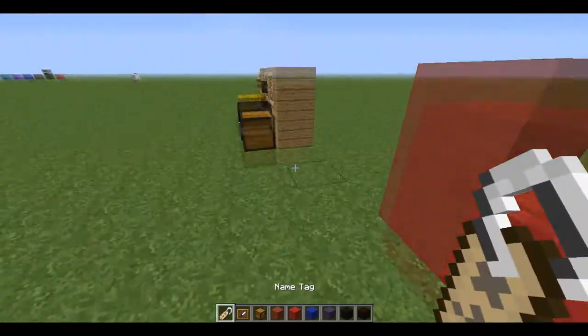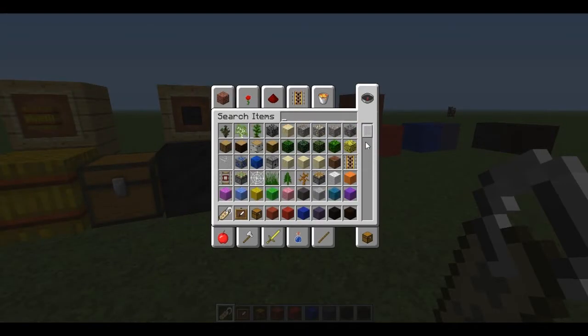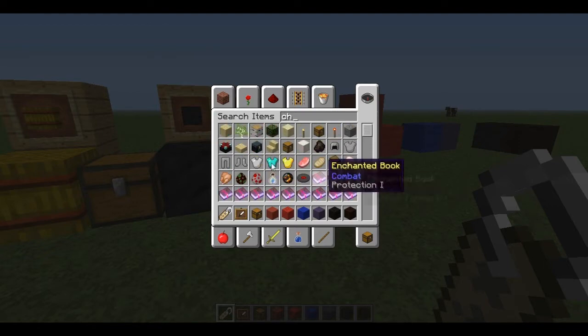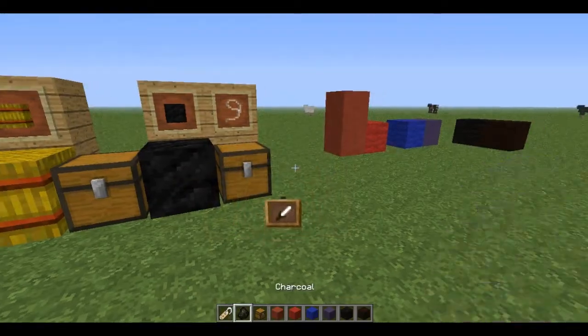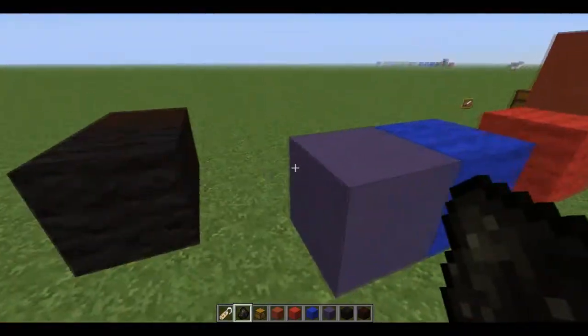They've also got this name tag - I don't know what that's for really yet, but that's just something else they've added. There's loads of bug fixes they've done. They've also got a new texture for charcoal. Not really sure if I like that or not - makes it a bit different to coal I guess.